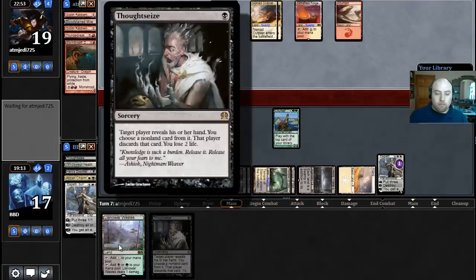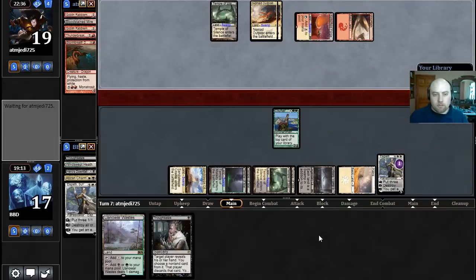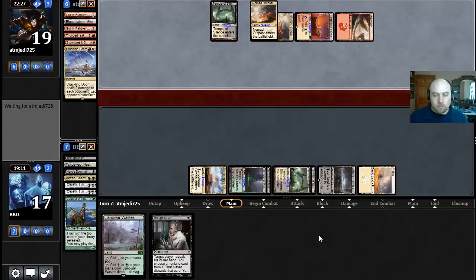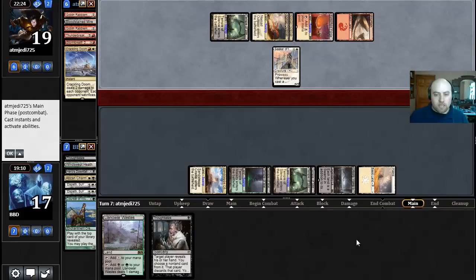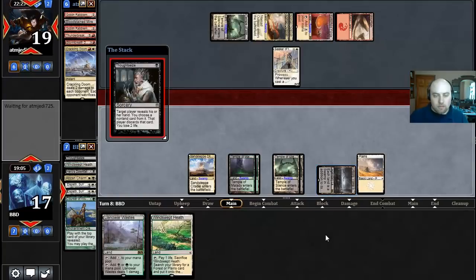It's unfortunate — we could have played Llanowar Wastes and Thoughtseize, but then we were stuck into drawing Temple of Silence next turn. We threw away maybe our Elspeth for a little bit of value. There's a Crackling Doom to crush our dreams. The Seeker. I wish our opponent would draw some lands and flood out a little bit. We'll take whatever good cards are left in here.